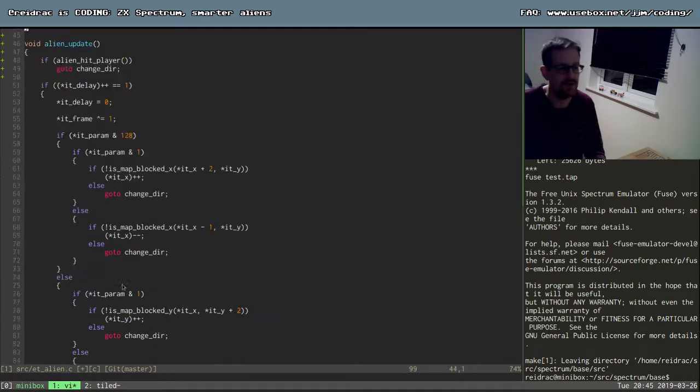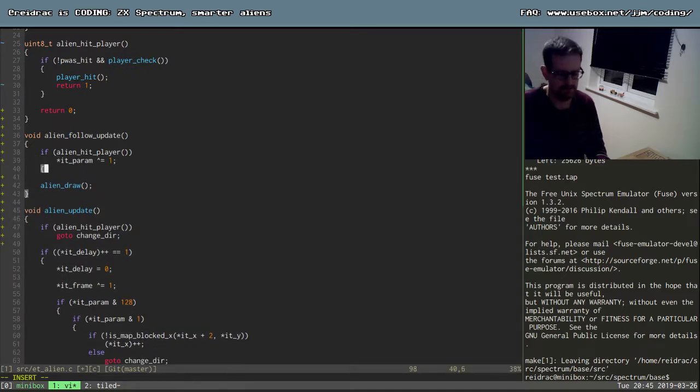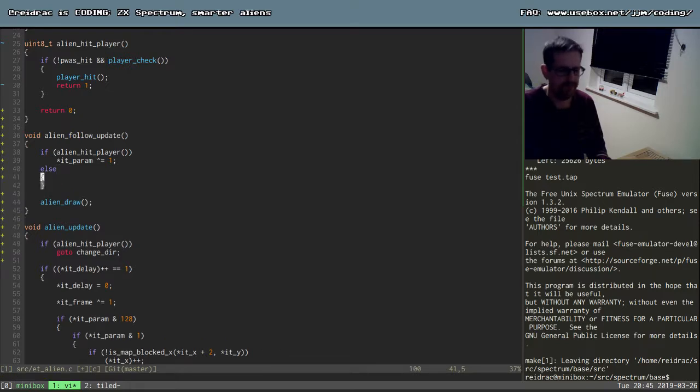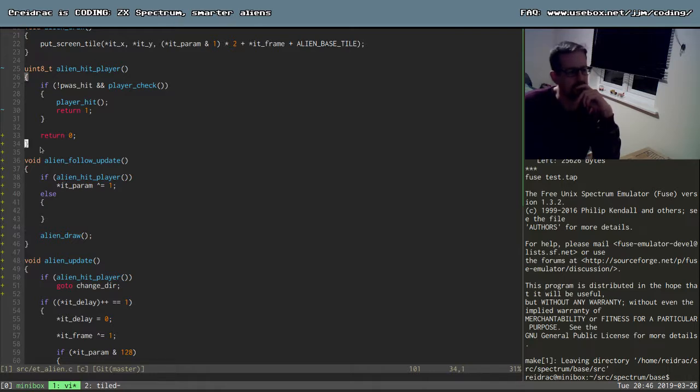Not return, because we need to draw. So at the end it's going to end in: draw the alien. We can have a big else here - it really doesn't matter because the compiler is going to do a jump anyway. It will check this, if it's true it will do whatever and then jump to a label that only does the draw. So it's not going to make any difference, it just makes the code cleaner. We definitely need a function to measure the distance.